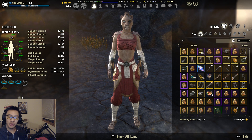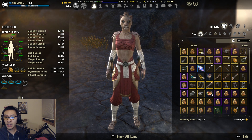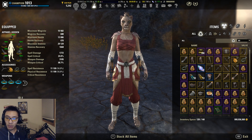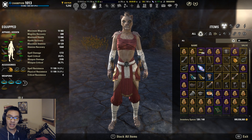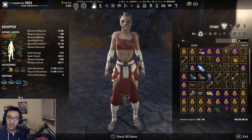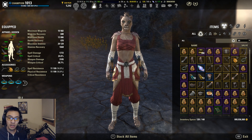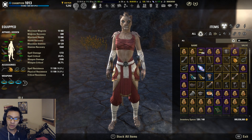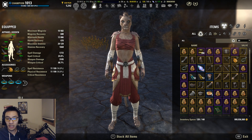That naturally raised questions as to whether Twice Born Star is going to become a viable or best-in-slot set for Magicka and Stamina DPS. From a mathematical standpoint, there are a couple of hurdles Twice Born Star has to clear. A lot of it depends on what sets you want to replace, but because of how the five-piece works, you're typically going to be replacing a set on your body.